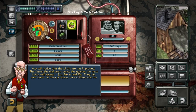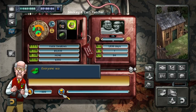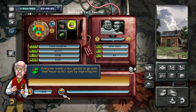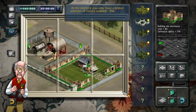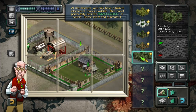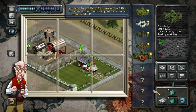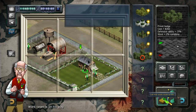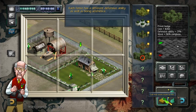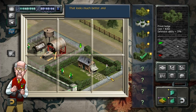They do slow down as they produce more children, but the happier they are, the quicker they breed and more rent they are willing to pay. Everyone wants a nice garden to go with their house, so let's start by improving the fence. At the moment you only have a limited selection of fences available. This tenant particularly likes the privet hedge. Please select and purchase it. You need to get those lazy workers off their tea break and out into the yard to do some more work. Each fence has a different defensive ability, as well as being aesthetically pleasing for your tenant. That looks much better and will keep your tenant happy.